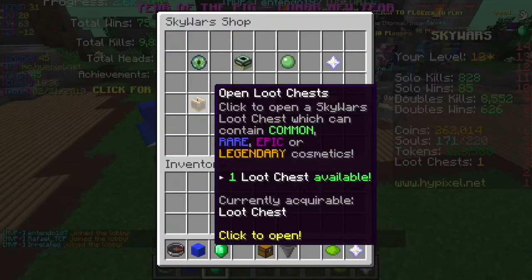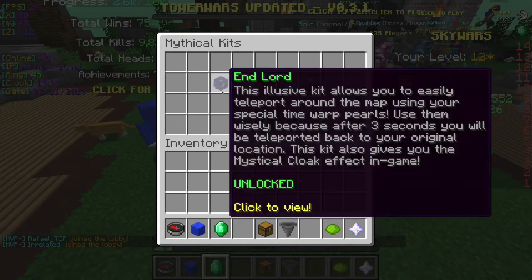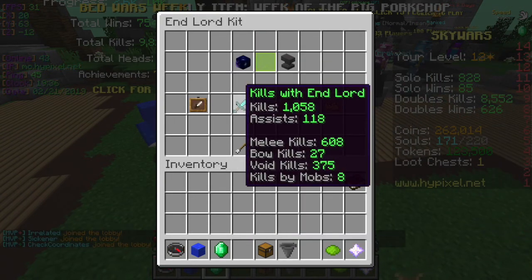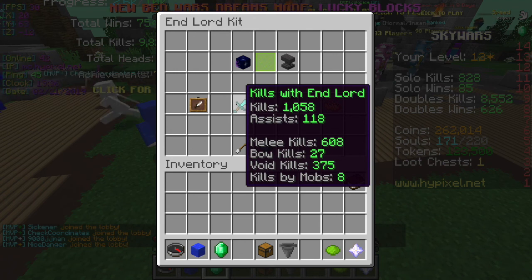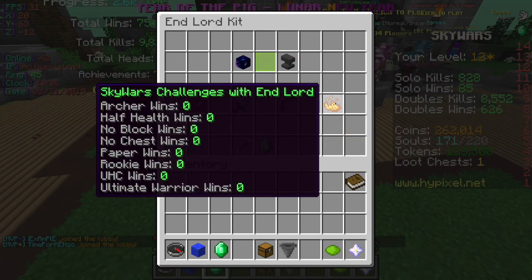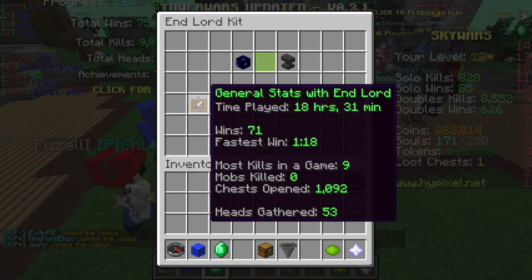The goal is to get a mystical kit — these kits right here. I have one unlocked. My current stats are 1058 kills total, 118 melee kills, 608 bolt kills, 27 white kills, 575 end kills, 8 kills by mobs, and archery challenges you can pause and look at yourself.